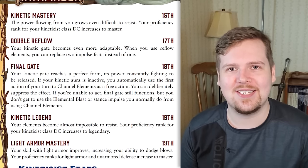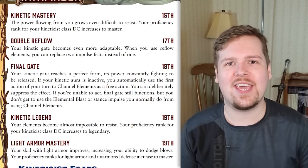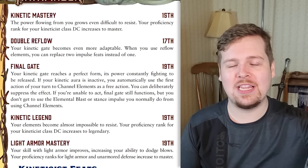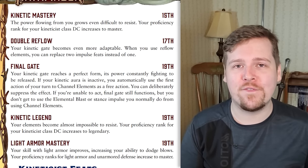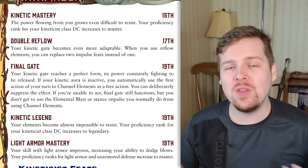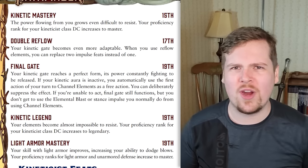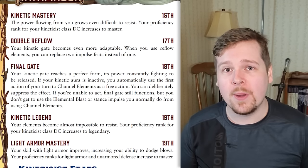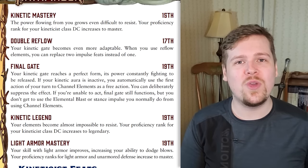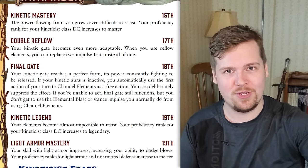Final gate means on the first turn of any encounter, you get to automatically as a free action channel elements — and this comes with the free one-action impulse or elemental blast. The only exception is if you could not act in the first place: if you were restrained or unconscious or whatever. But otherwise, as long as you are able to act on your first turn of combat, you get a free action to channel your element and one-action impulse.